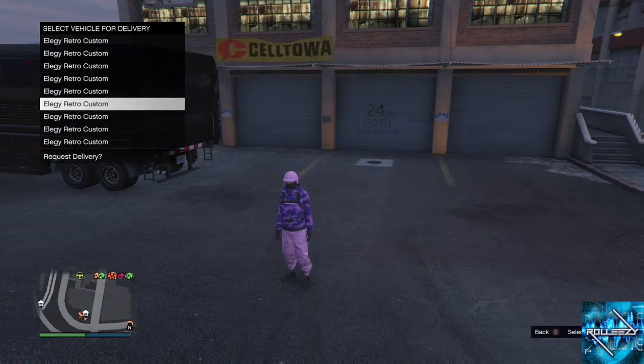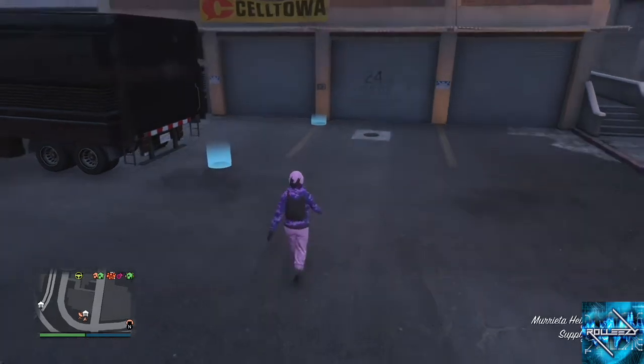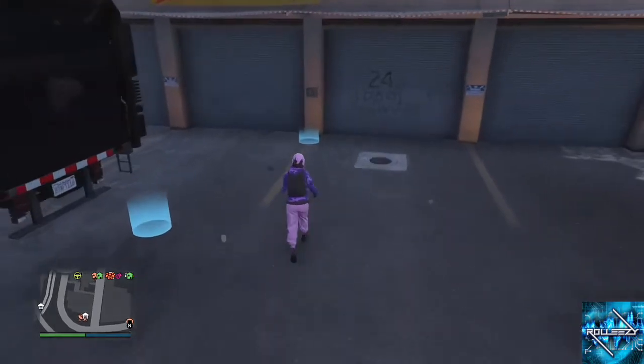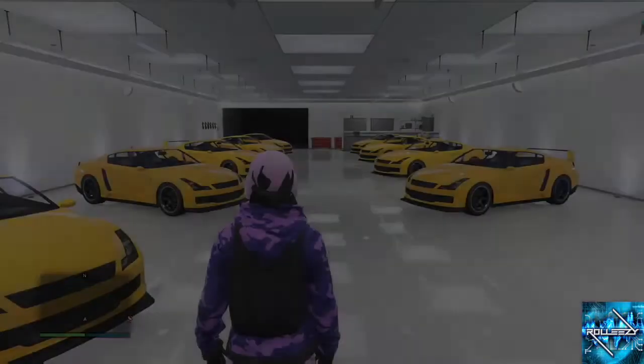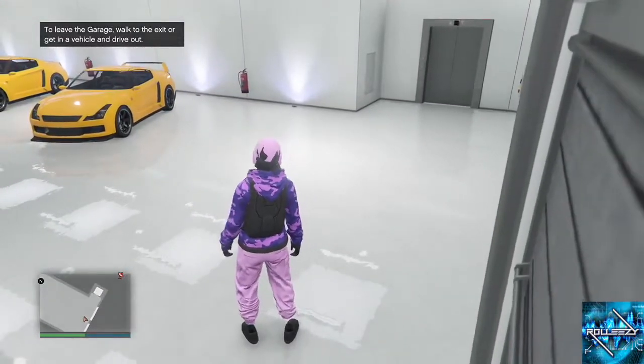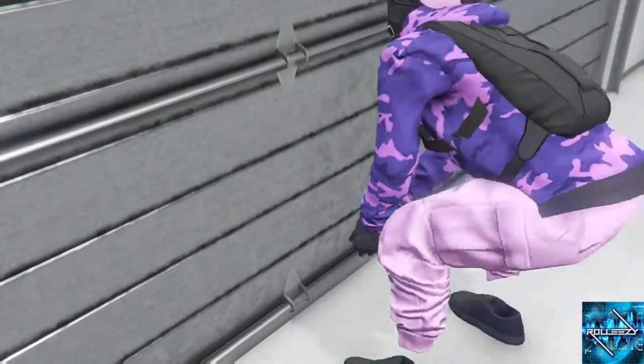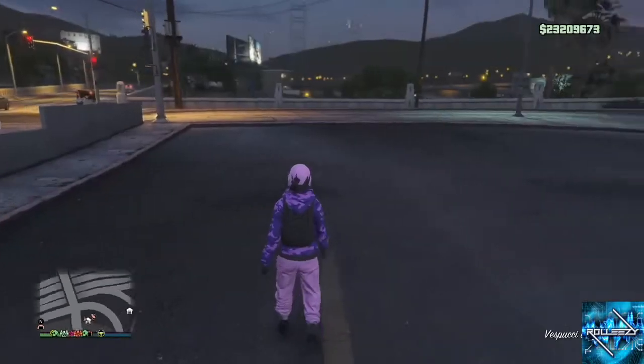Now, if you can count — pause the screen right there — there's nine retros in my Alta Street garage. I literally have every other space on this account completely filled with retros or something else. I have one space in all of my garages — well, two spaces technically, because I have this empty space right here as well in this garage.